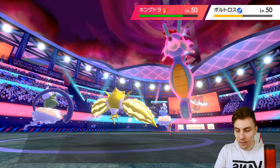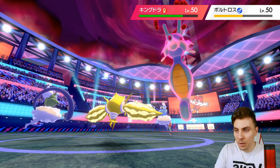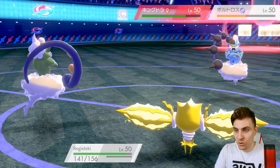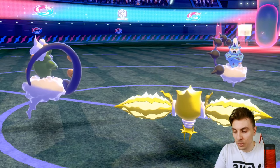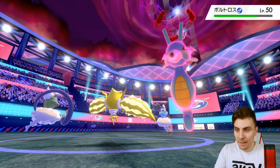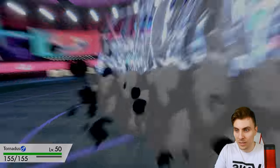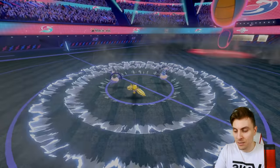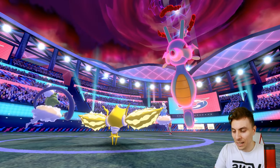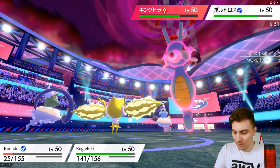Okay, we see the Kingdra Dynamax and we get the Eerie Impulse, which is not good. We need to get rid of this Thundurus as soon as possible. But if we can get Tapu Lele on the field that's ideal, because the Prankster Eerie Impulse won't work — they can't Eerie Impulse under Psychic Terrain. We need something to go down here.